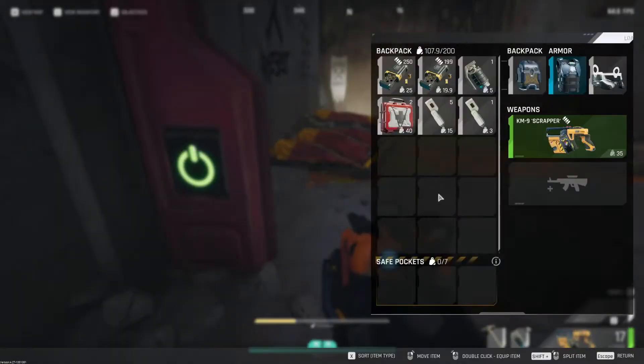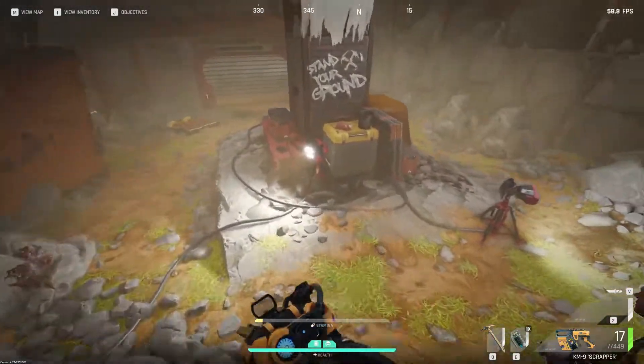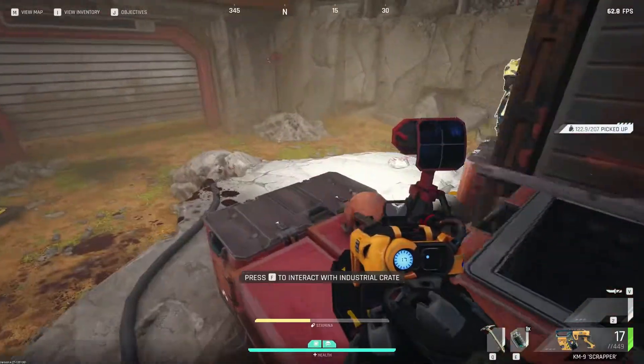When you go into the mine, there are going to be several boxes in the center of the room, and some loose Brittle Titan Ore laying around. In the boxes here is where you'll find the Kotech Multitool, Compound Sheets, Circuit Boards, and Aluminum Scrap.